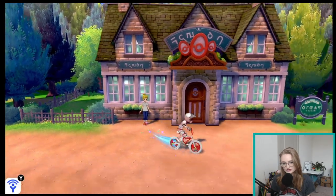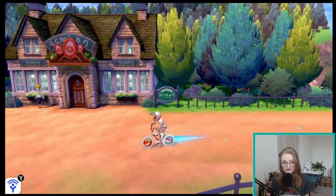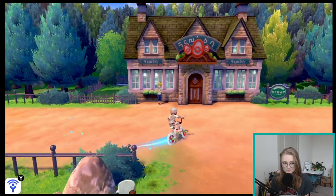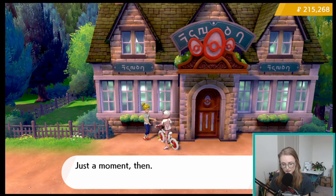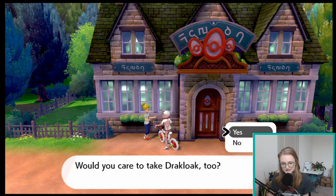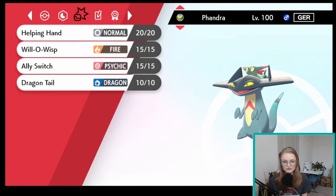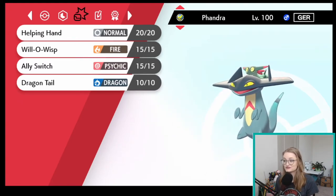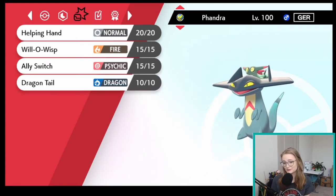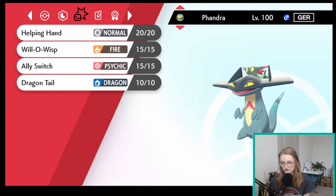Now that they're both in the nursery, I'll give it a second and drive back. It really doesn't take long at all and you don't need to worry about the egg. We take both of our Pokemon back — the competitive one and the other one. This is the competitive Drakloak we wanted to get Dragontail on, and if we check its moves it now has all four moves: the three it had previously plus Dragontail. I've now successfully put an egg move on an existing Pokemon that's been EV trained and had its moveset figured out.